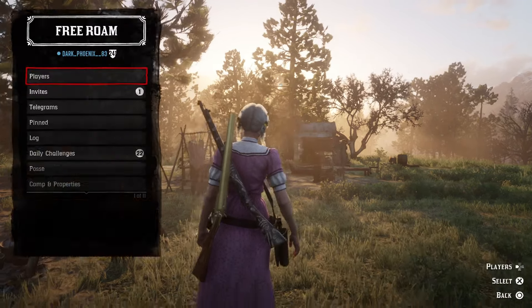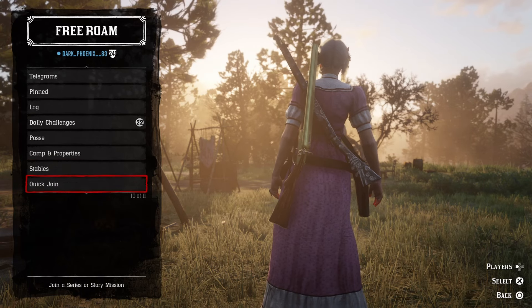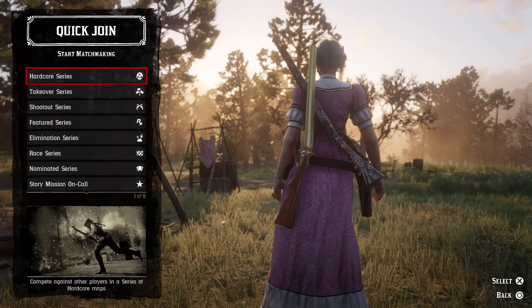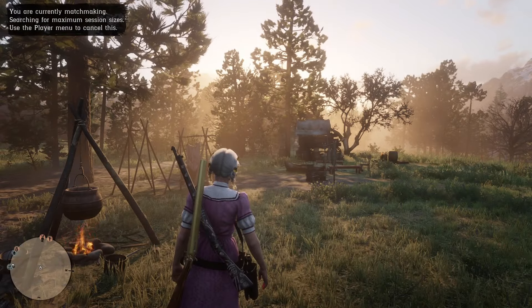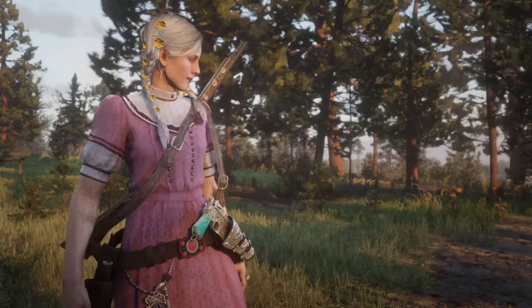First, make sure you have a friend that is online. Go to Quick Join, go to Featured Series, join it and wait. Also, you want to make sure you have the Wilderness Camp available. If you don't have it from the Naturalist Role, then this glitch will not work.